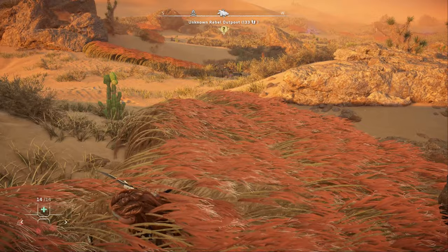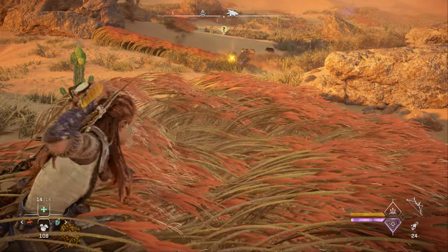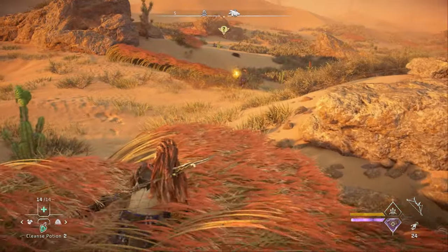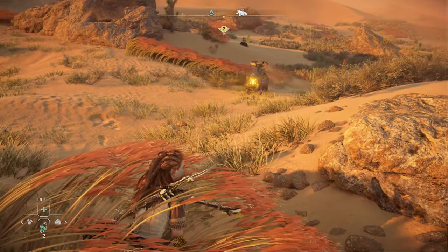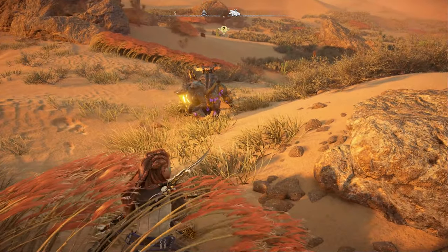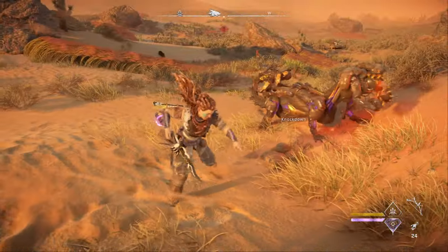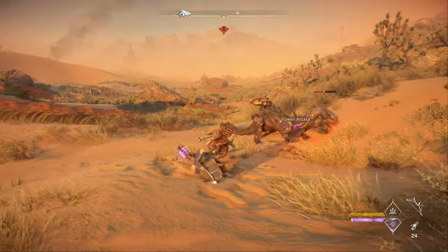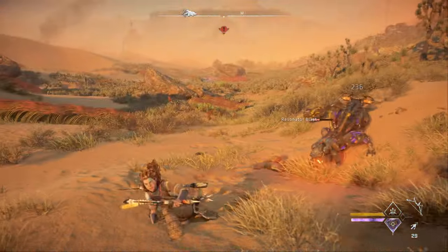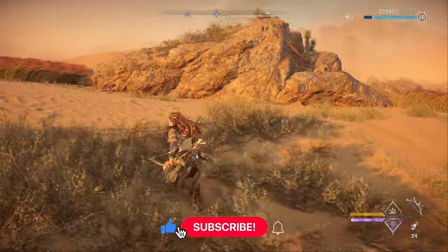I like to kill at least one of these burrowers to start things off, so we're going to have to lure him over here. There are two reasons for this: one is it's going to give us a little bit of valor if we don't have much to begin with, and the other is that it's going to actually get the Shell Snapper to come out without alerting him to where we are. I'll get up on this rock so you can see.